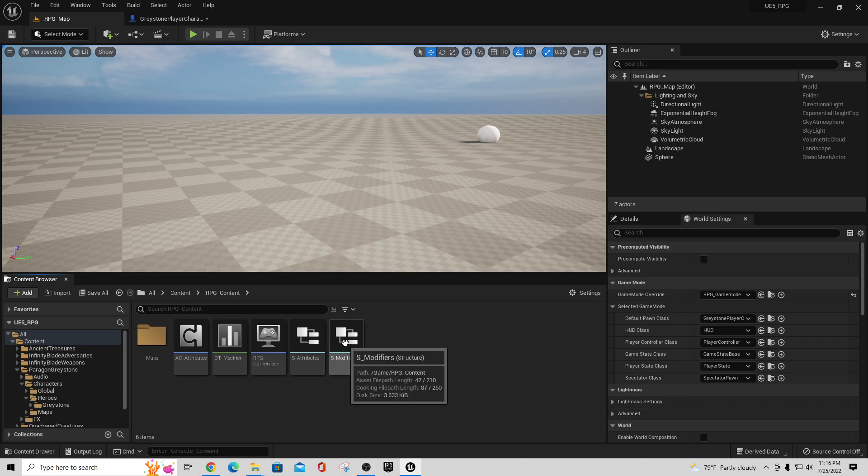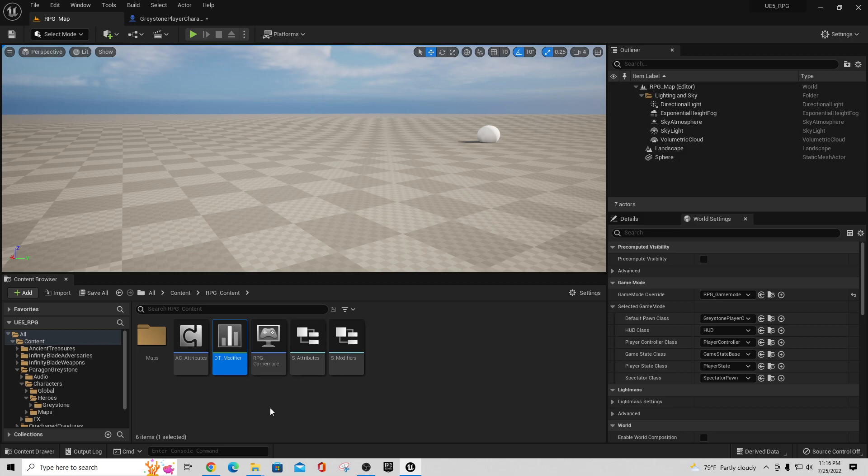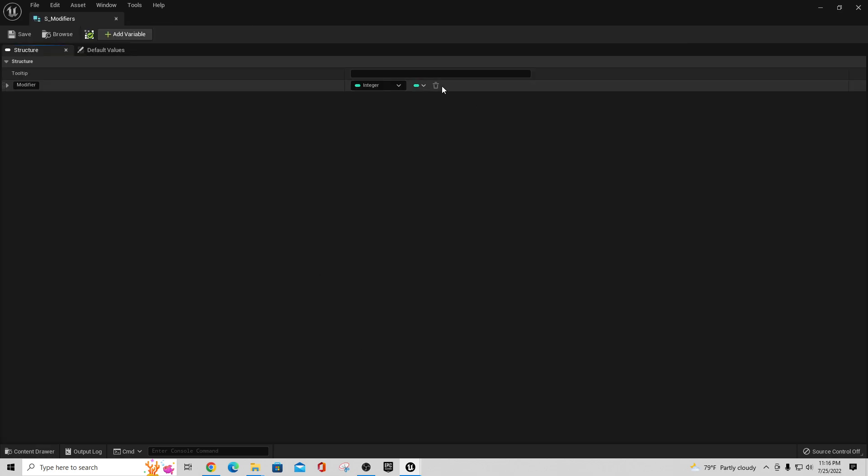The first thing I want to do is in the modifiers table: we're going to get rid of that column called 'base value' and just use row name, because it's redundant. In the data table, when you use the node to look things up it automatically goes by row name. To fix that quickly, go into your structure for modifiers and just delete that first row called base value — that should automatically strip it down for you.